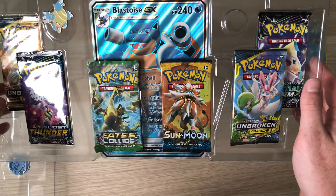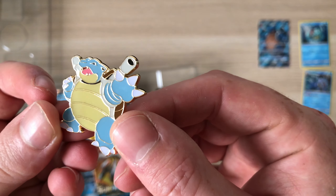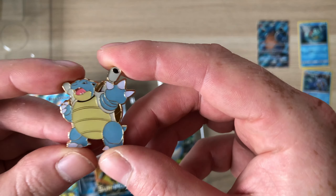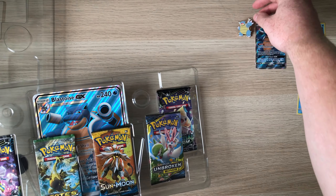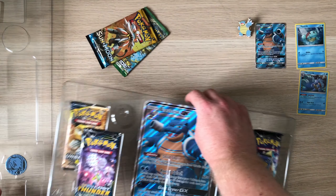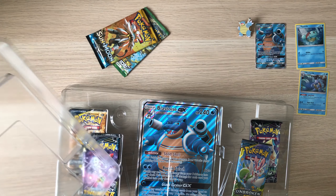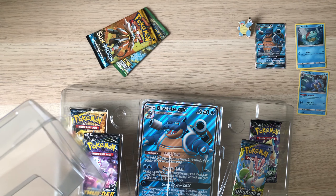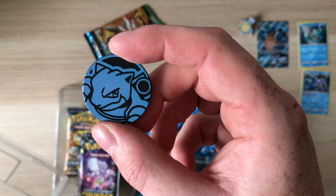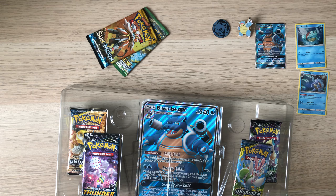Of course we get the big oversized card at the back as well. I don't really collect the big cards, but that's a nice one. And we've got the coin as well — trying to take the coin out. The coin looks like it's the most fixed-in thing in the box.